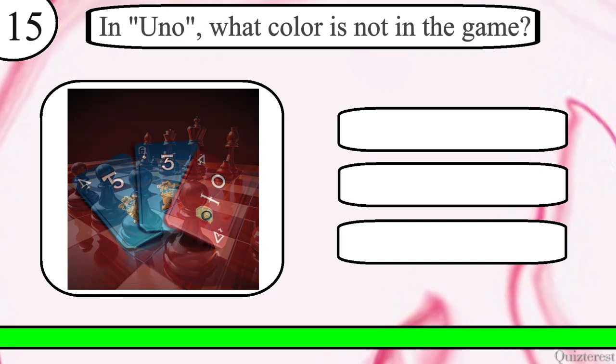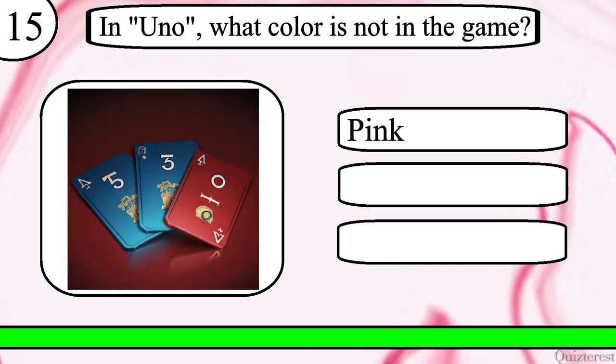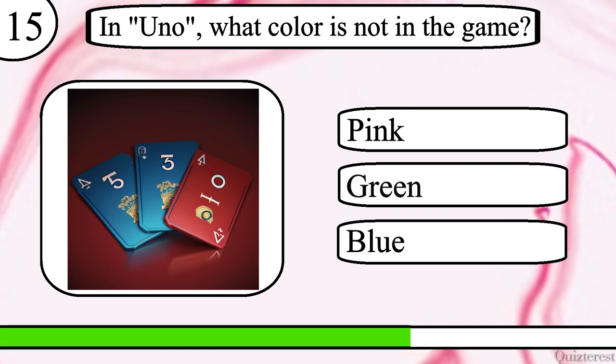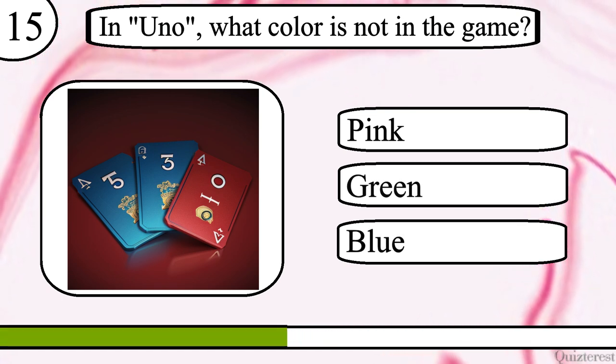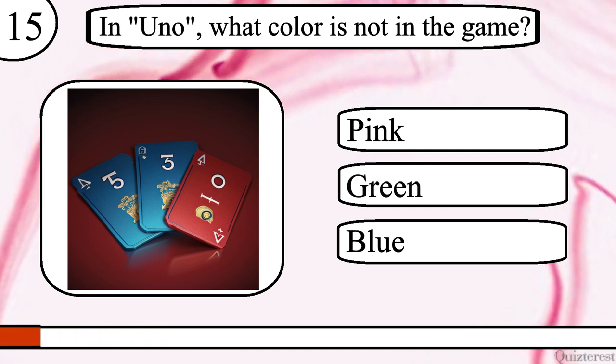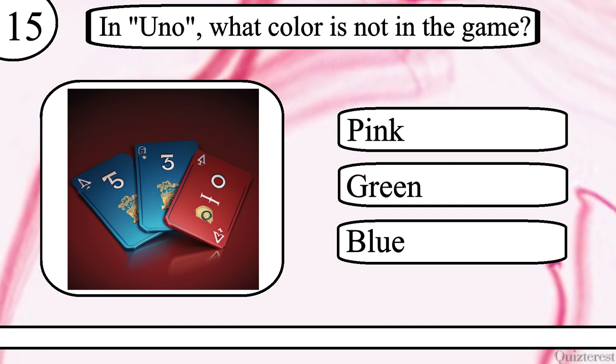Question 15. In Uno, what colour is not in the game? Pink, Green or Blue? The correct answer is Pink.